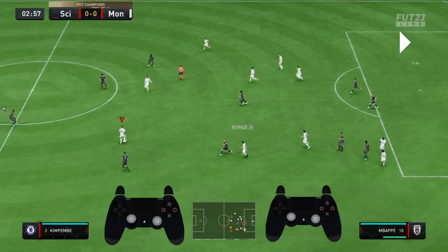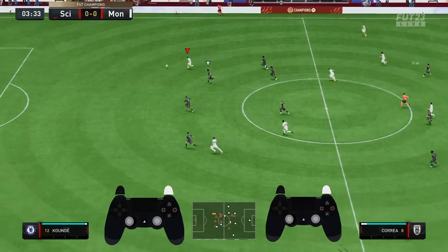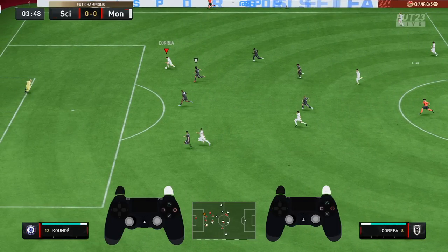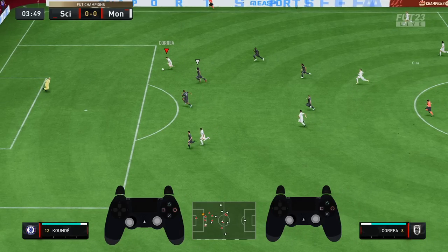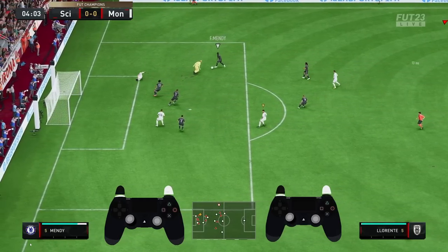Now is it the game's fault? No, it's my fault. My next touch — you can see here — I held the run button, one heavy touch. Now you can see: if I was jogging, I could have shot and scored. But because I held the run button and then let go of it, it took that touch. Look how long that stride is. I press the shoot button and by the time it happens, it gets delayed.